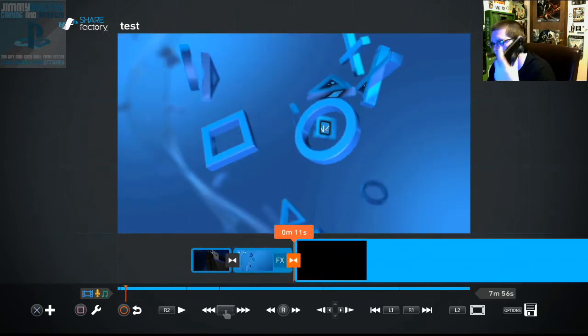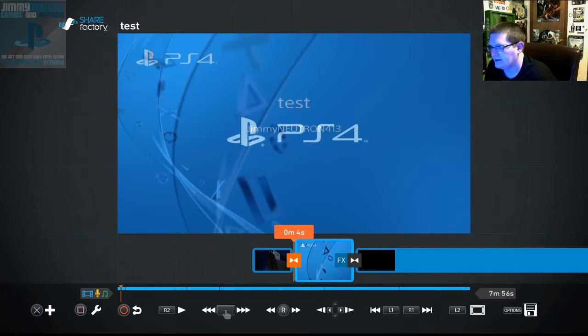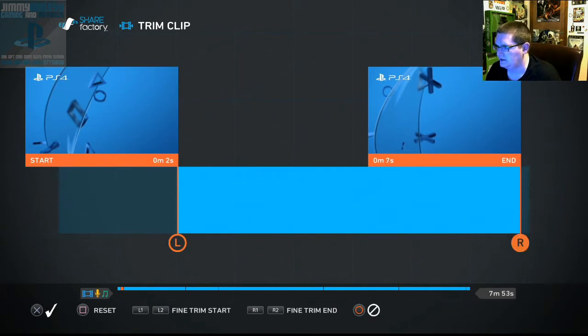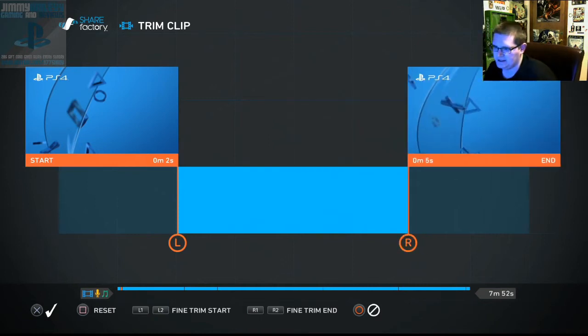L1 and R1 bring you to different clips. I want to edit this title card — don't want it too long. It's pretty simple: you press square to interact with it. You've got split, trim, and you can move the clip left or right. You can turn the volume down, and there's an effects option too. Let's trim the clip — you just use the sticks. I like how it's got lines coming down as a kind of measurement.